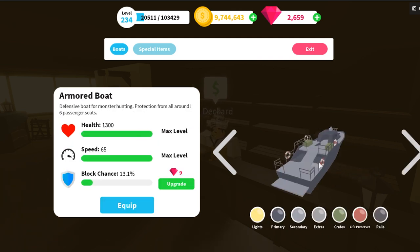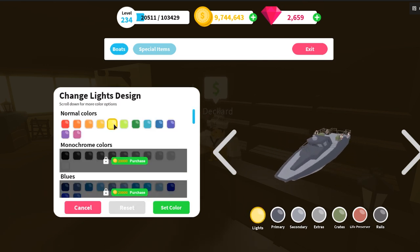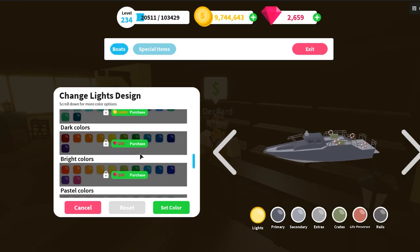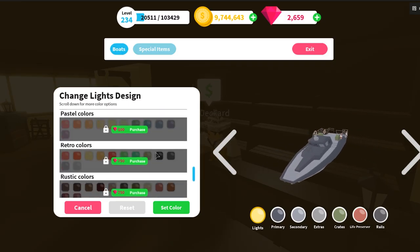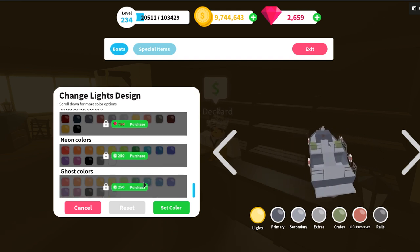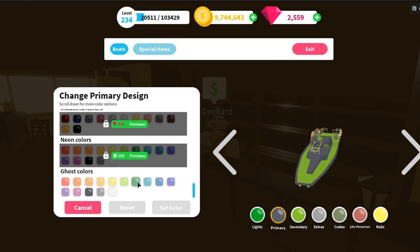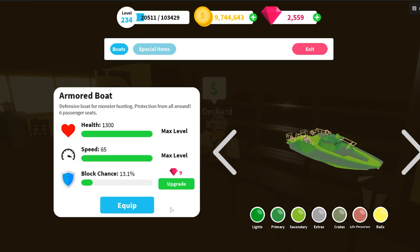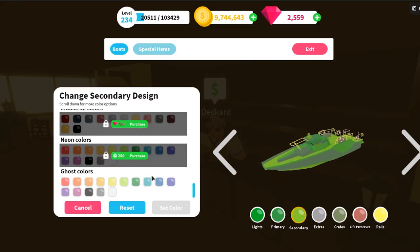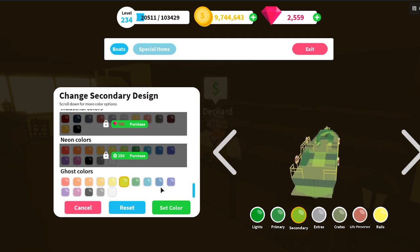I'm going to customize my max boat, which is my armor boat. For lights you can add some lights — monochrome colors, blues, greens, reds. I'm going for greens, teals, dark colors, bright colors, pastel, retro, rustic, industrial, neon... Ghost! Wait — 250 Robux for ghost? I gotta do it. Let's buy ghost and equip the green ghost set colors. That is sick! Let's go secondary ghost as well — I'm gonna have a complete ghost ship!